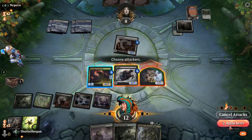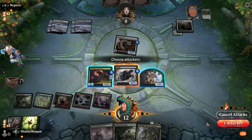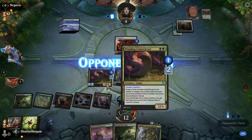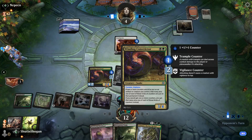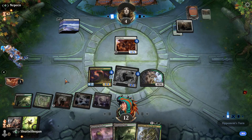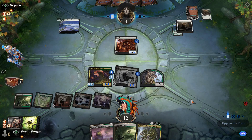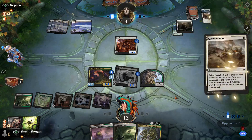Go ahead and swing with what we can. Actually, we're gonna leave the Grakemaw token — we might want to block with that again. No point in attacking with a Constrictor that doesn't have any attack value at that particular point in time. Still have a good amount of cards in their hands — they can pull this out.